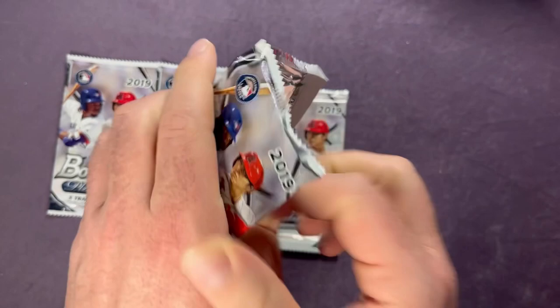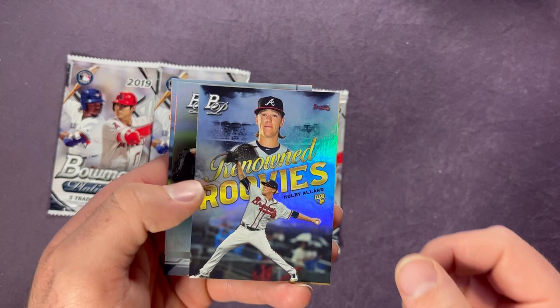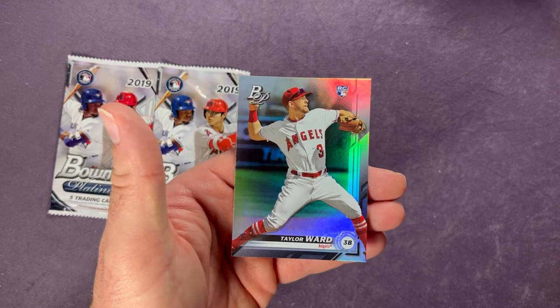Third pack: Christian Javier, Joan Adon, Renowned Rookies Colby Allard, Justin Verlander, and Taylor Ward rookie. A couple rookies in that pack. We got three more to go — halfway through. Come on, let's get something — an auto or a parallel or something.